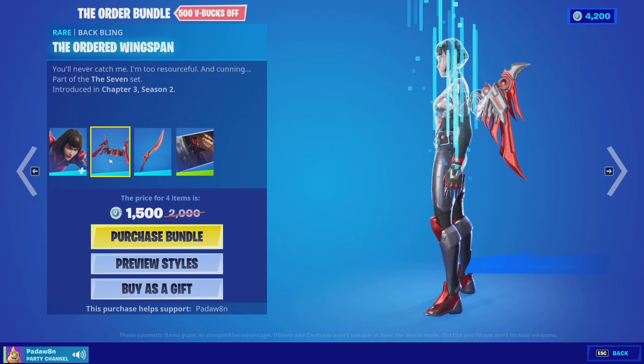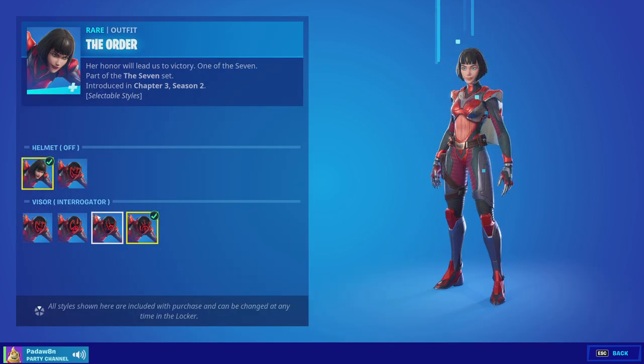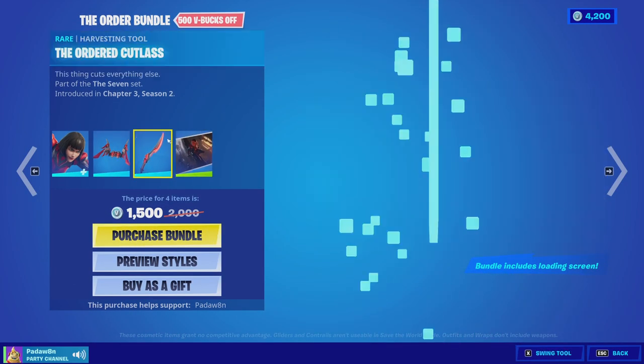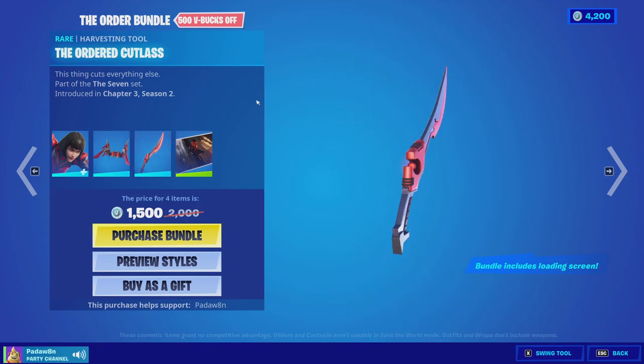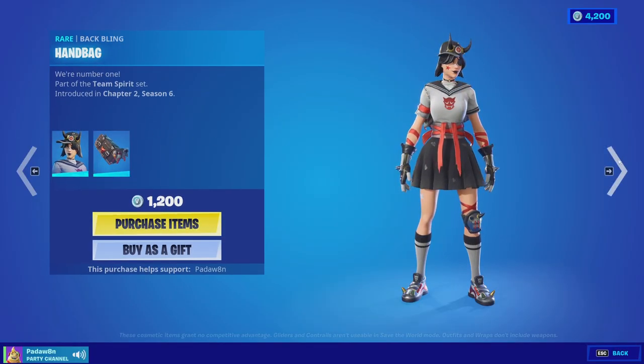We got the Order bundle with the Order skin, which has like eight styles as you can see here — that's cool. We got the Order Wingspan backbling, which doesn't have any styles, and the Order Cutlass pickaxe and loading screen.